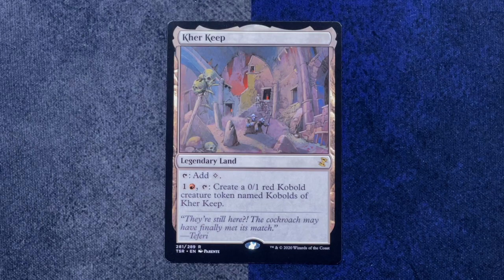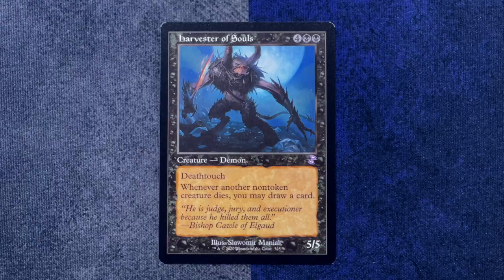For my rare — it's Kher Keep. You need to make a kobold. The kobolds are still here. And Harvester of Souls — that was from the first Innistrad block, I think. Whenever another creature died, you drew a card. There was also a green one — Soul of the Harvest — whenever a creature entered the battlefield you drew a card. If you know what it is, let us know in the comments. Thank you for pushing engagement.